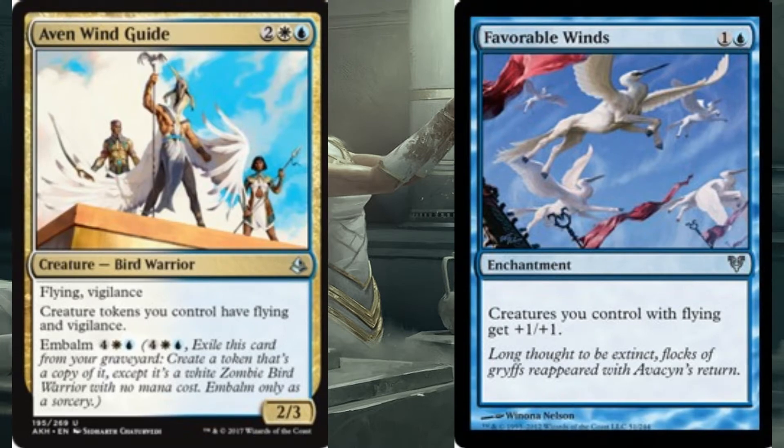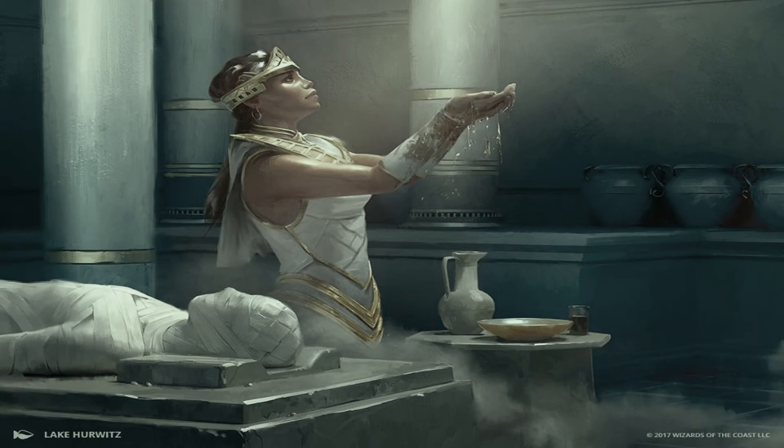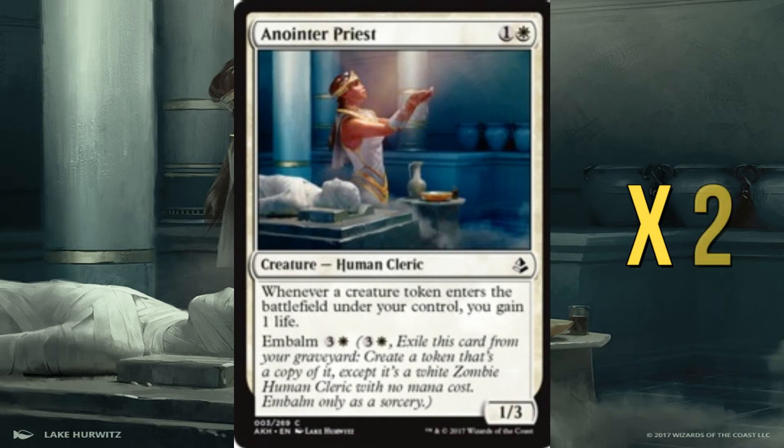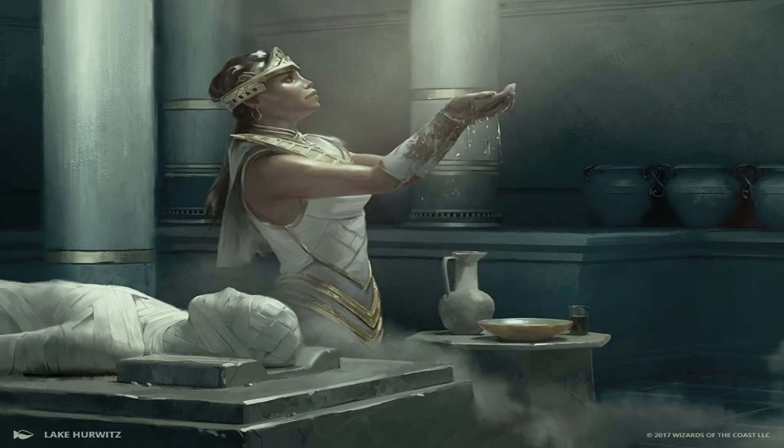Basically, this deck wants to go wide — you'll generally get ignored with the 1/1 tokens and then you swing for lethal. Our other payoff is Anointing Priest: whenever a creature token enters the battlefield under our control we gain one life. It's very much like a half-sister to Nurturing Peatland. The benefit is we're gaining all this life, and it can also embalm itself and come back late game if we want a big life gain advantage. Really sweet.